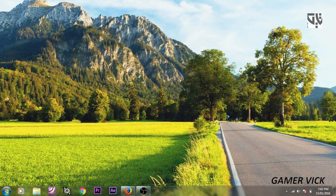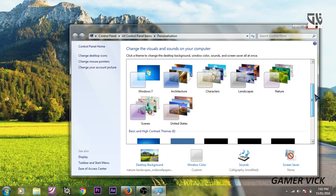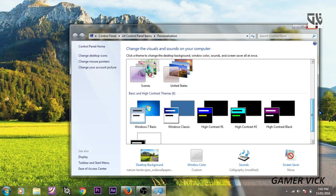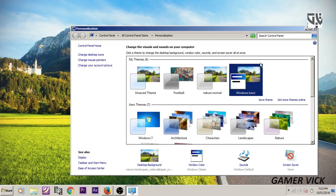The next thing I want to talk about is the Windows layout. Go to the Personalization option and select Windows Basic theme. The reason I'm doing this is because it will also free up a lot of RAM, so you can play the game more easily. This is the Windows Classic layout, and I'm going to switch to that.